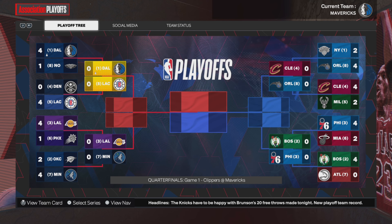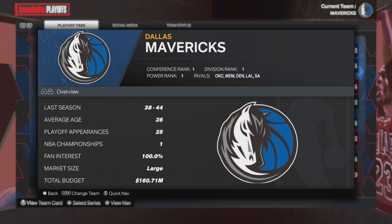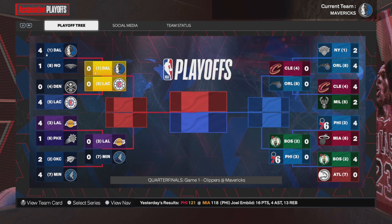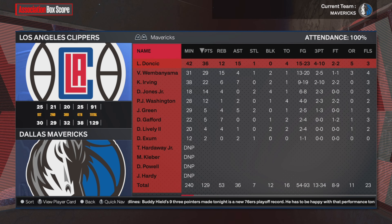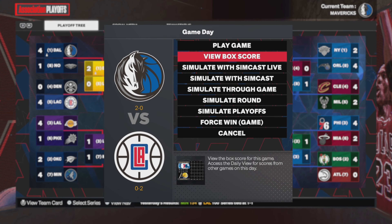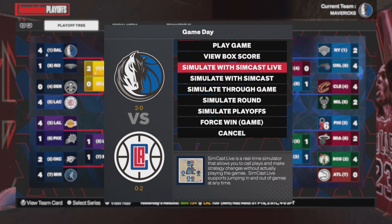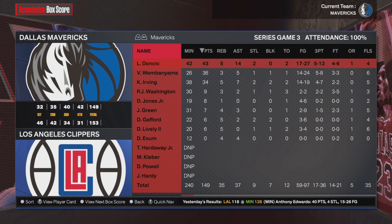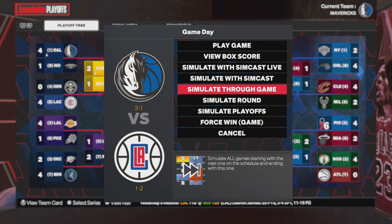The Dallas Mavericks take on the Los Angeles Clippers in the second round, just like they did in real life except it was the first round. The Clippers have the exact same roster as real life. We win game one 125-91 — Luka with 36-12-15, Victor had 29-15-4. In game two, Luka goes for 41-15-10 and Kyrie had 25-5-5. We score 149 in one game but still lose by four. Kyrie led the scoring with 39 in one game, and Luka had a big triple-double. We're still up 2-1 in the series, then 3-1, and we move on to the Western Conference Finals.